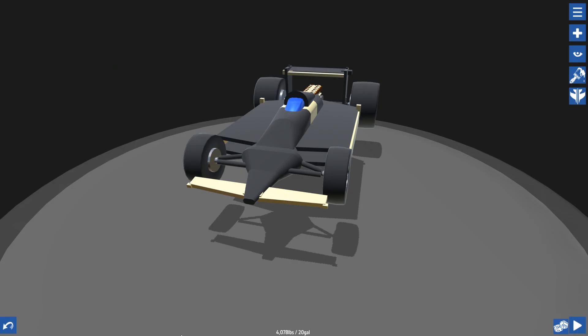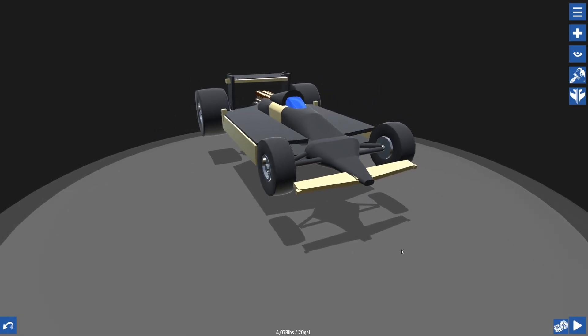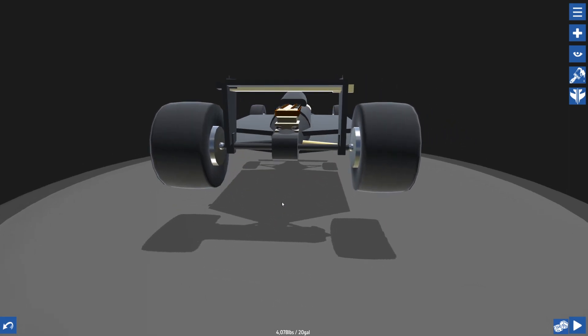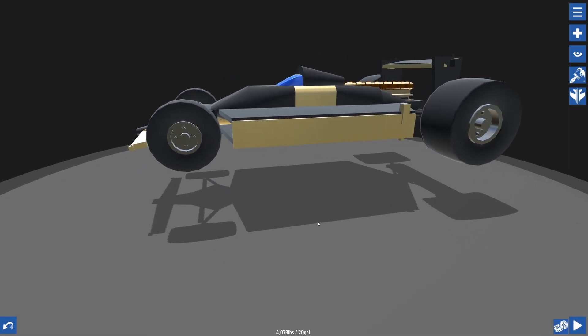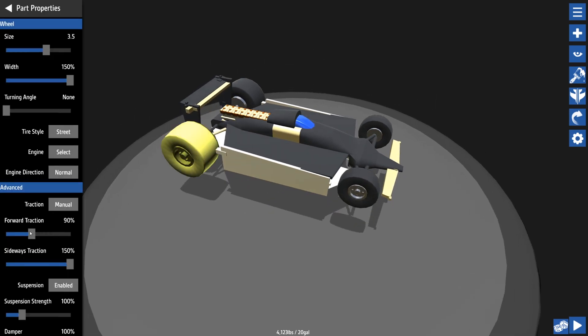I've built a rough version of the Lotus 79 in SimplePlanes. It has all the hallmarks of a 70s F1 car: big wide tyres, rudimentary wings, mid-engine rear-wheel drive, big bouncy suspension — all the good stuff. The game isn't 100% accurate, so to illustrate what I'm trying to show, I ended up giving the car 1200 horsepower and made those big old tyres a bit less grippy to get it close to how a real 1970s car would handle.